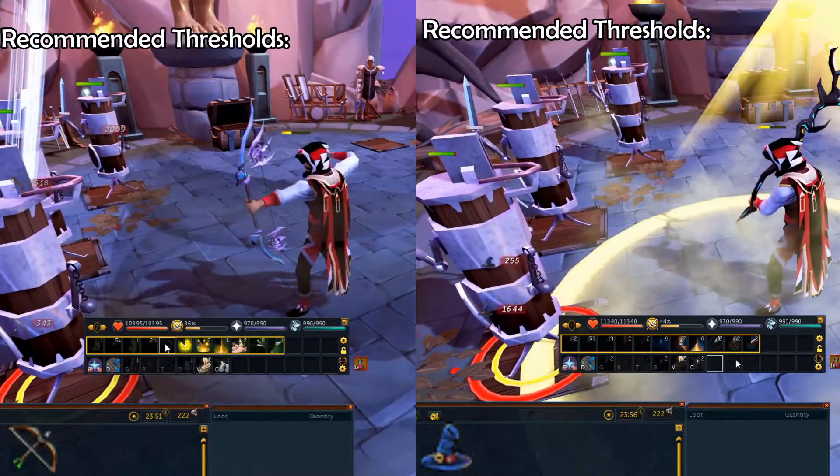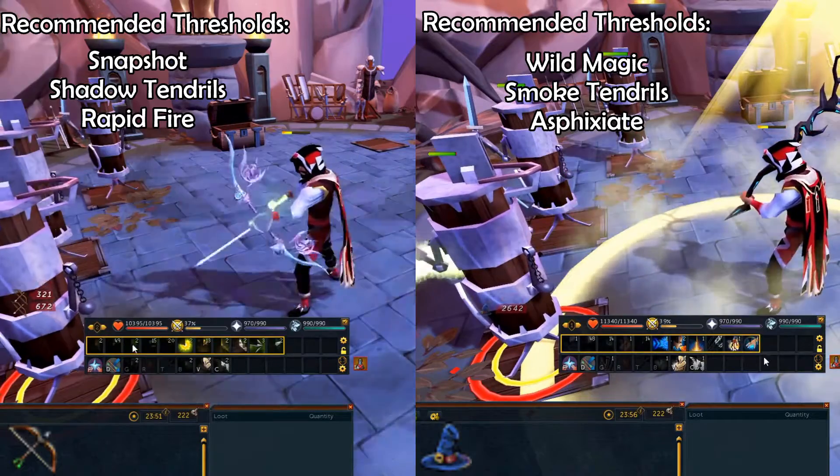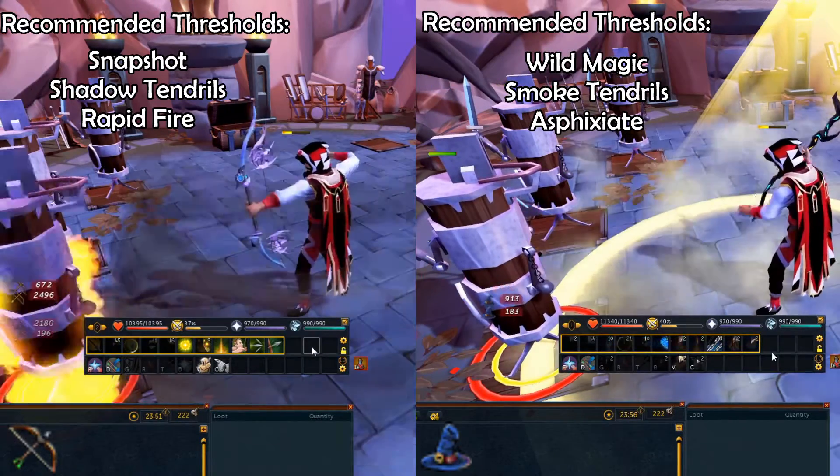Once you get to 50%, I would use wild magic or snapshot because it should come off cooldown in time to use again before the end of the 30 seconds. After that, you can use whatever thresholds you like.